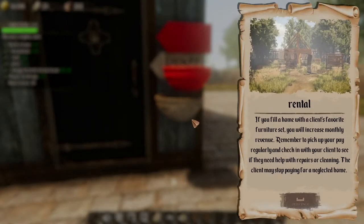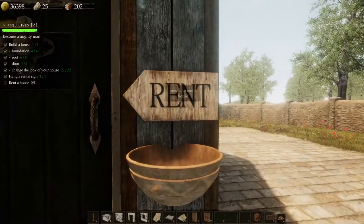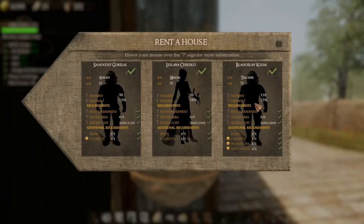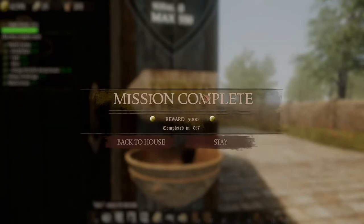If you fill a home with a client's favourite furniture set you will increase monthly revenue. Remember to pick up your pay regularly and check in with your client to see if they need help with repairs or cleaning — the client may stop paying for a neglected home. Okay, so then we press E on that — oh there we go, and we can go for that one. Rent — sweet! There you go, that's how you rent houses.